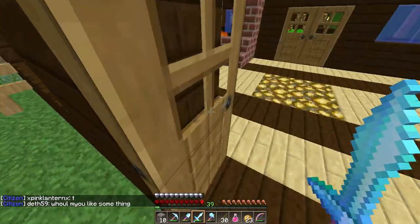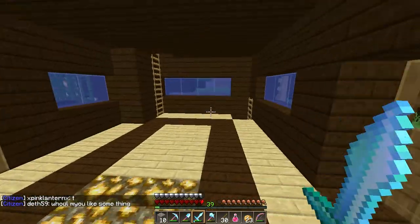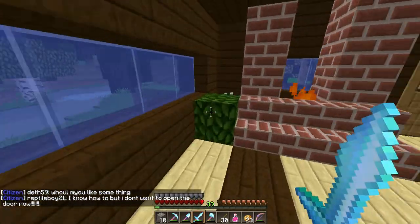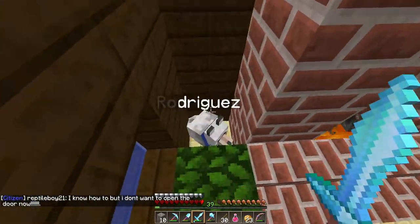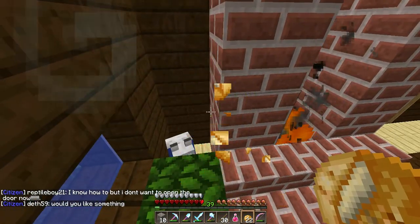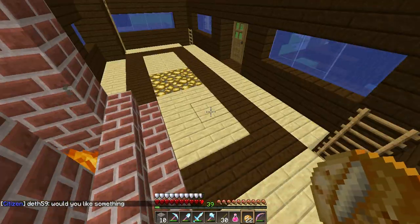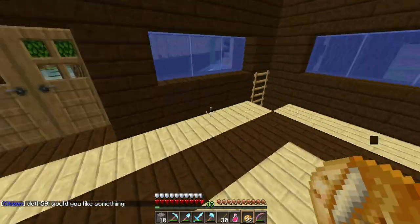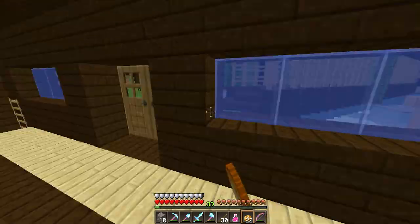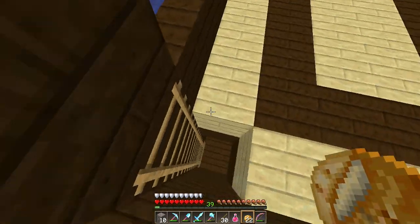You go on in. This is the crib. And this is Rodriguez right here. He's been putting time out. He's been shitting everywhere, that's why. Down here used to be an XP farm, but then I took it out because it was pretty laggy.